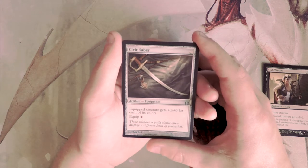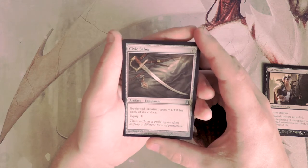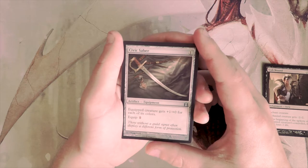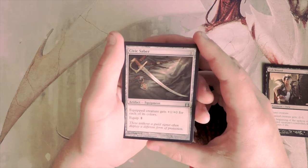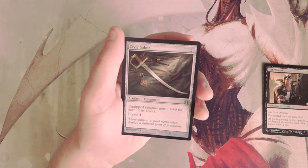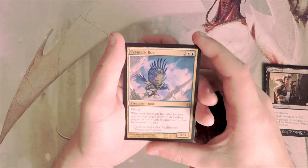Civic Saber is an artifact for one. It's an equipment for one colorless — the equipped creature gets plus one, plus zero for each of its colors. Obviously this is a multi-color set, so normally you're going to get at least plus two, plus zero out of this card. It's pretty decent as a filler card, but I definitely wouldn't want to first pick it.